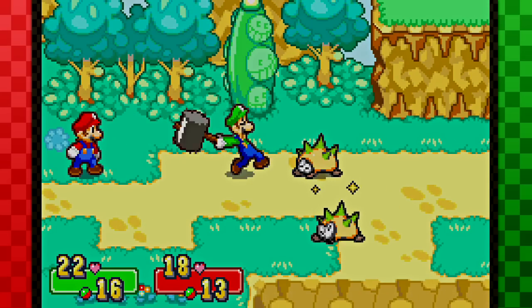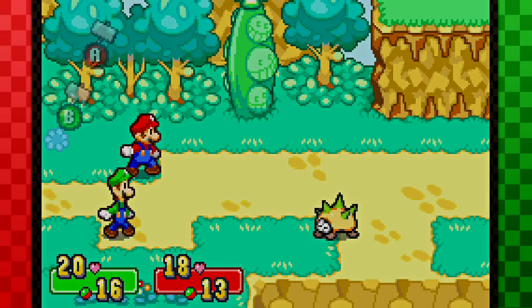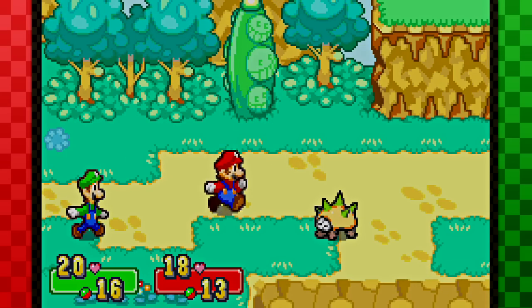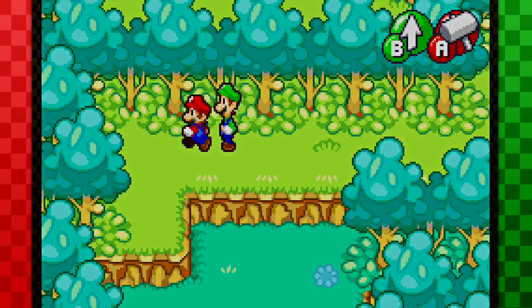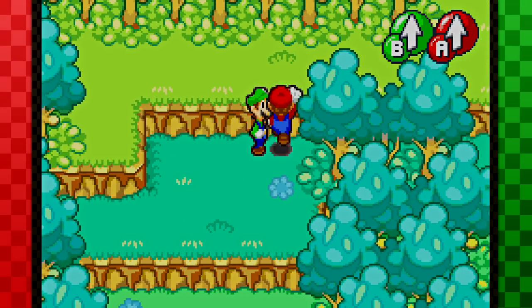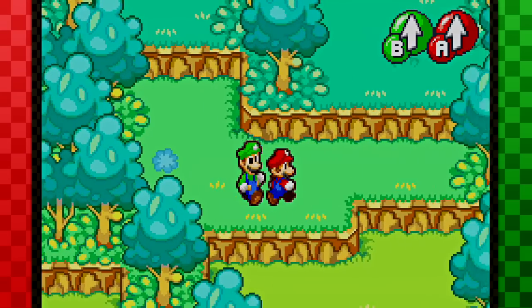And what else do we have? Like piranha plants, I believe, that we'll find later on in the game. Why do I keep missing that hit? Geez. I suck, man. Just like Luigi. Luigi sucks too. He chucks — he chucks chicken nuggets. Alright, where am I going with this? Let's go over here.